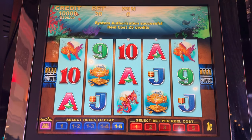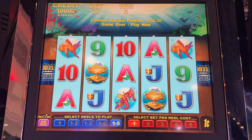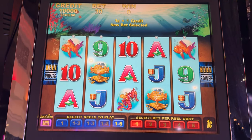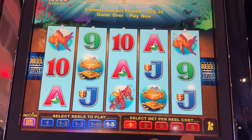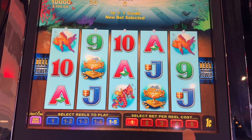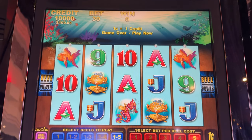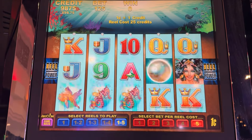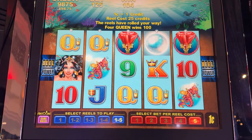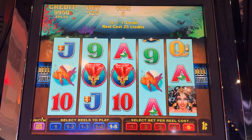Hello everyone, welcome to another episode of Throwback Thursday. I'm still here at Harrah's Resort Southern California, and this game is called Polynesian Pearl by Aristocrat. The money's in, there's no volume control — this is an older machine. Let's see what the max bet would be. Looks like $1.25, that's the max bet, so we're gonna stick with that.